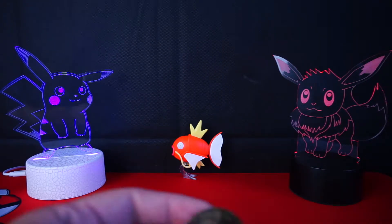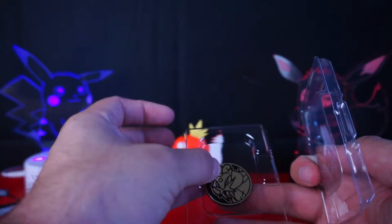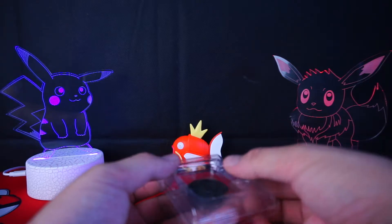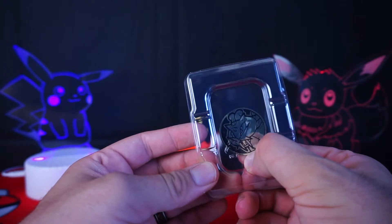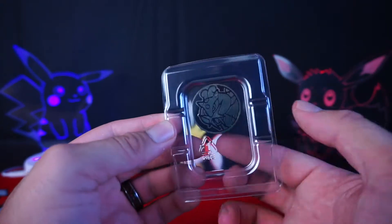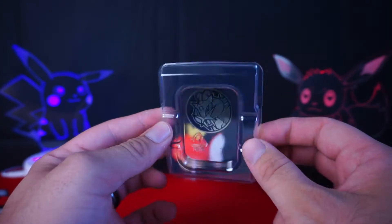This box also comes with something else. Whenever you get promo cards in a Pokemon product, they usually pack it in with these plastic coin holders. You can take a standard size coin and put it in this — this is what holds the promo cards in place. You take a second one and snap it over it, and your coin is now held in place between the plastic. They hold it very tightly and protect the coin. It's just a way to preserve your coins.